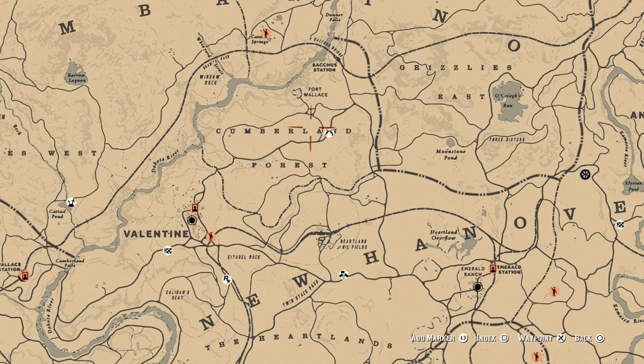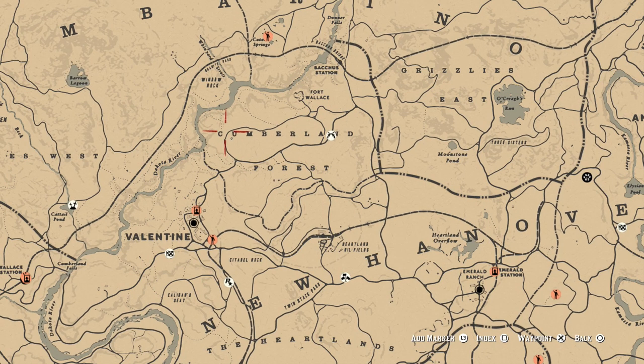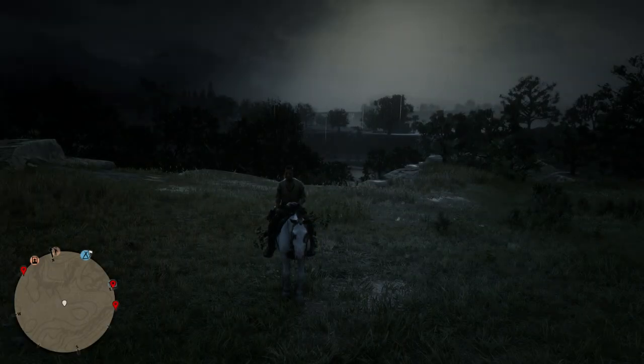So if you come up here and ride around this road at the Cumberland Forest — just like I said, around the circle — you will have a very good chance of finding Timberwolves. I'm going to pretty much guarantee you're probably going to find a Timberwolf spawn there at some point during the night.